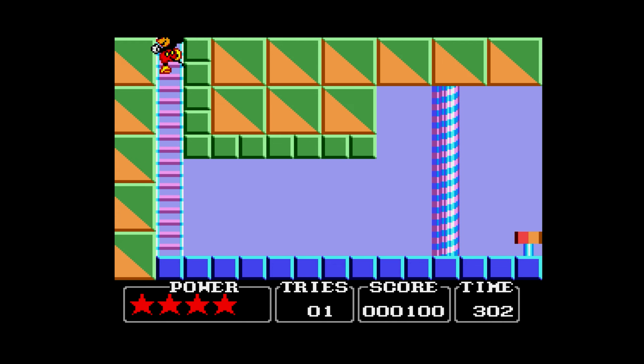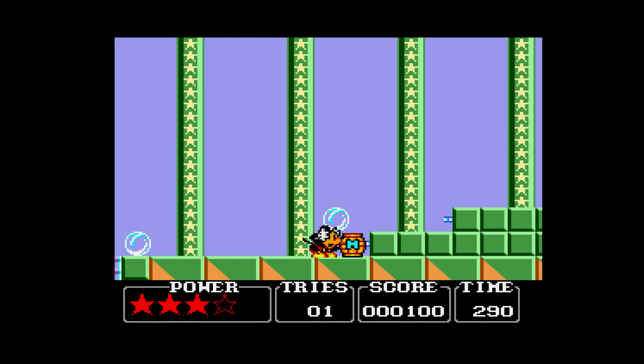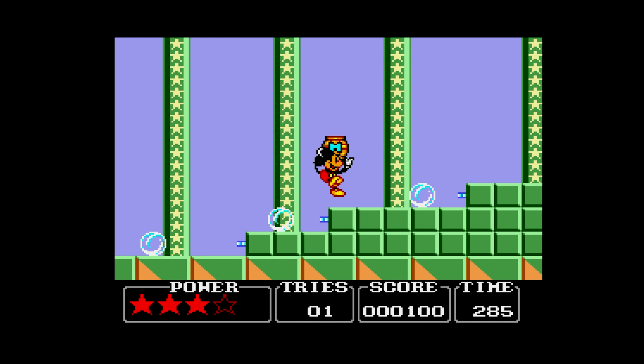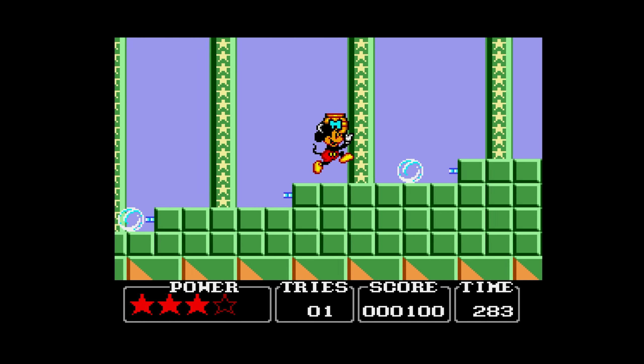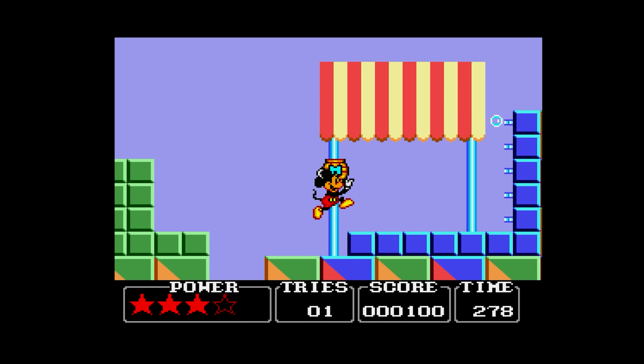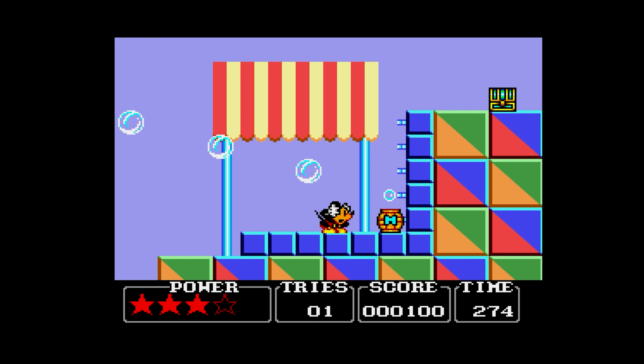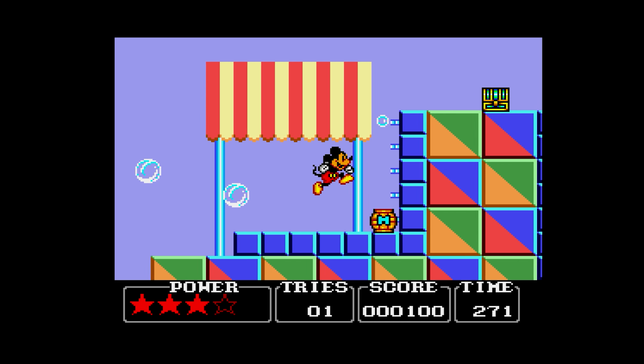When Mickey climbs a ladder he has a special sound effect, which is very strange. This looks like it could be DEATH for Mickey! The barrel stops the buzzles — buzzles? He said buzzles, which is a cross between buzzards and bubbles. Imagine a buzzard and a bubble coming at you silently when it wants to eat your face.